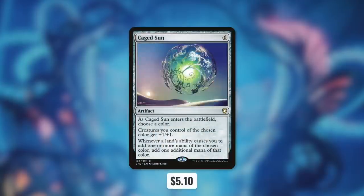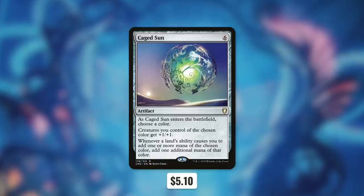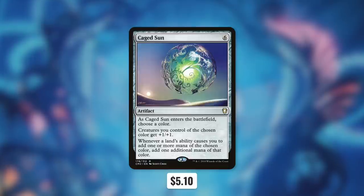Another card that we're going to be adding in is Caged Sun, and when it comes into play, we're going to choose blue. That means that creatures we control that are blue get plus one plus one, and then on top of that, whenever a land's ability causes us to add one or more blue mana, we get to add an additional blue. So this can pump some of our creatures, but more importantly, it doubles up the effectiveness of all of our islands.